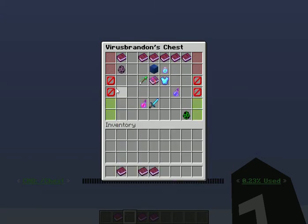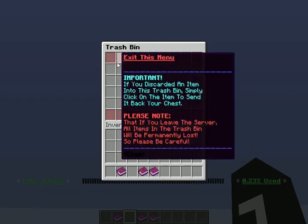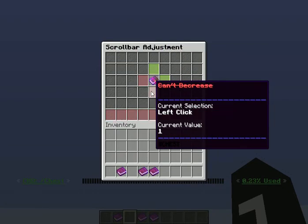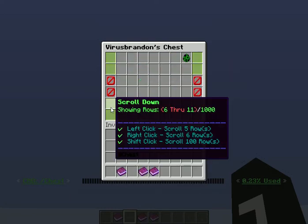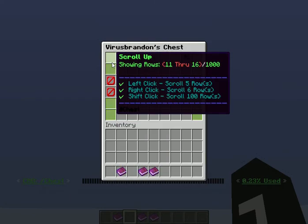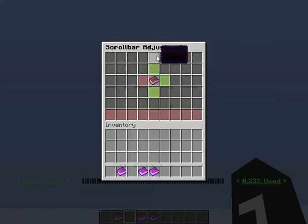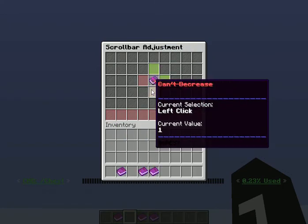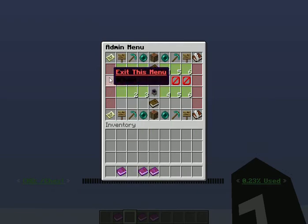The last thing I want to show you today is the left-click, right-click, and shift-click shortcuts. Left-click makes the chest scroll one row, right-click six rows, and shift-click is 100 rows. You can go into the admin menu and customize your scroll bar — for example, if you want left-click to scroll five rows, you change that from the menu and it now scrolls five rows. You can change any of those actions to scroll anywhere between one and 100 rows at a time, depending on whatever you want.